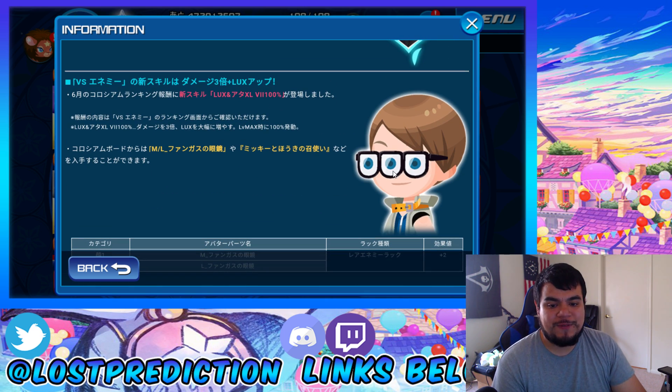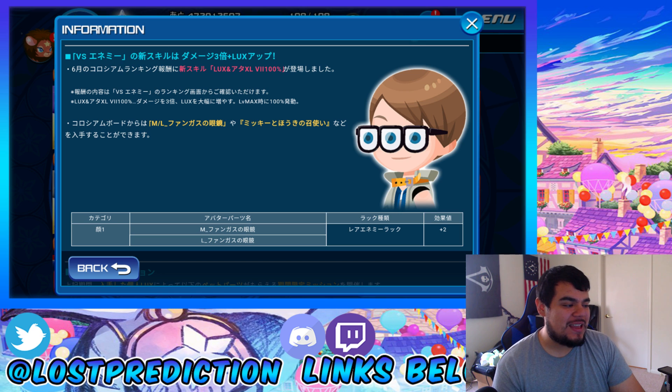Next thing we're going to be talking about is Colosseum. This month's Colosseum skill is Lux Attack Boost 10 Max — 10! Pretty crazy, huh? And the Fungus Glasses from Monsters, Inc. are in June's Colosseum. The Fungus Glasses boost the rare enemy encounter rates by plus 2. So you guys already know — do your Colosseum, get the free avatar points, and good luck to everybody with their Colosseum rankings.